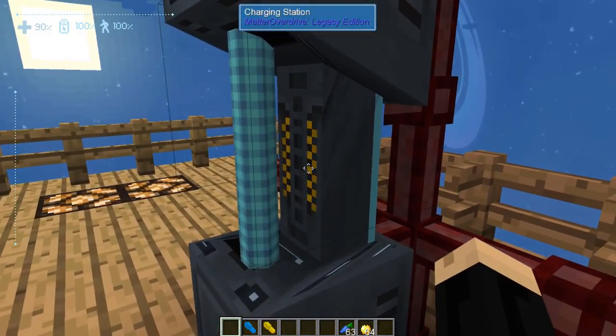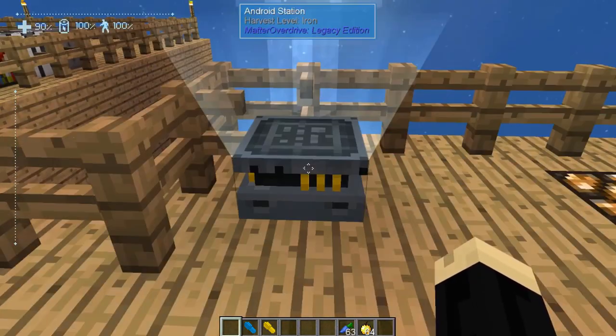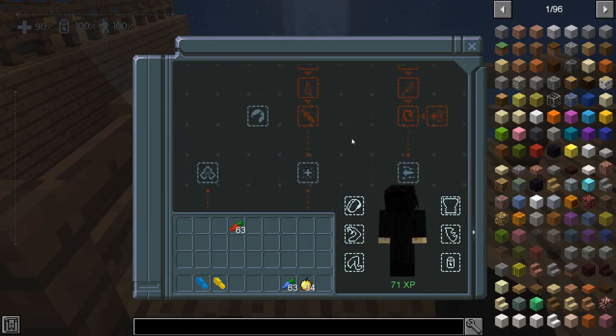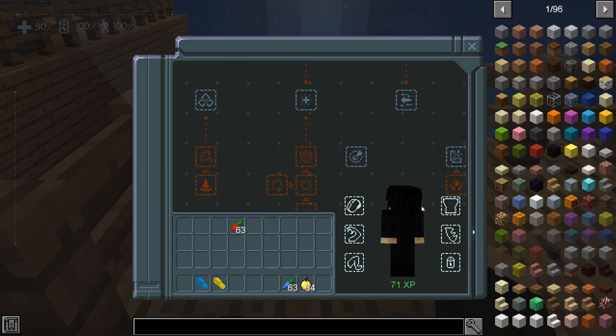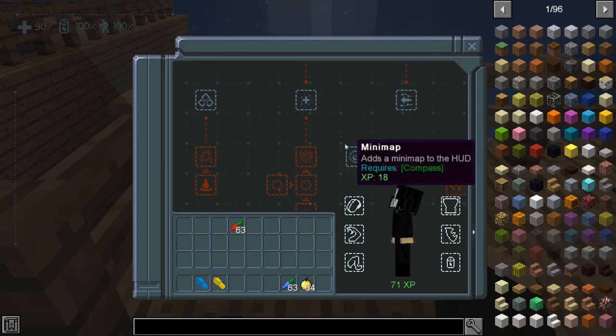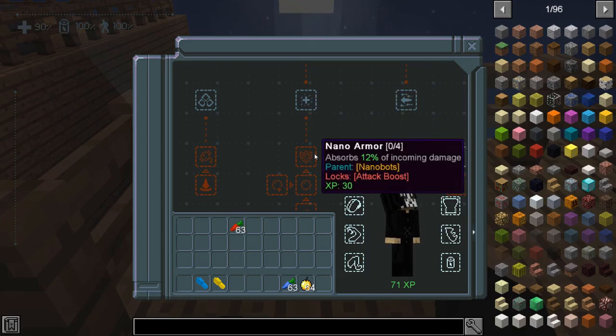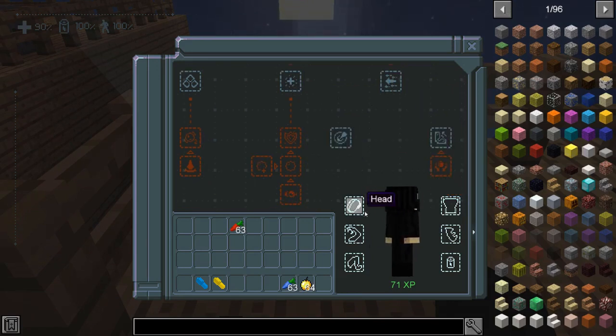The android station itself is one of the most important things you're going to have. When you right-click on that, these are your skills and abilities. If it is a whitish blue color, that means you have enough experience points to activate or turn on that ability. Red is locked because you either have to unlock one before it, or you don't have enough experience points to purchase it. These six spaces — head, arms, legs, chest, other, and a battery space — is where you can put android parts that you find. Different android parts come from different mobs or from androids when you kill them. They can have different abilities and levels, and by adding those in there you gain boosts and protection.